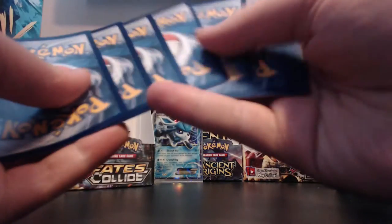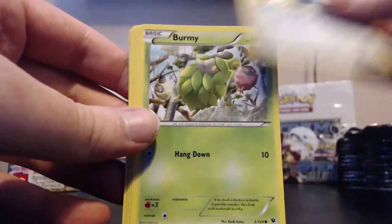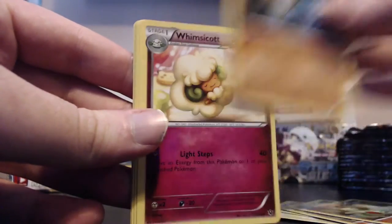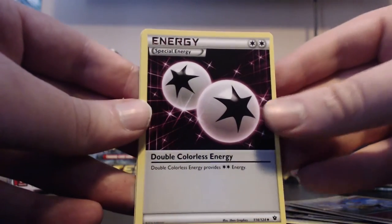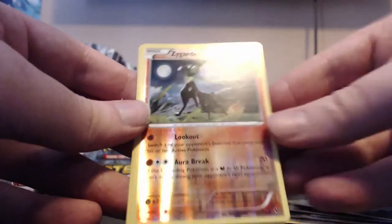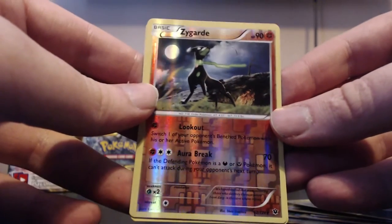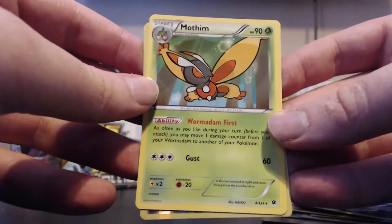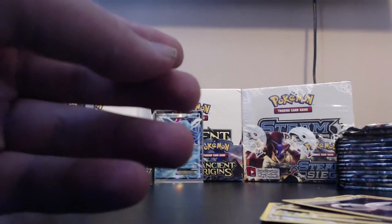Pack two: Bronzor, Burmy, Carbink, Larvitar, Diglett, Windsort Cut Break, special energy, Double Colorless. Our reverse is a Zygarde - I think that's the 10% form, one of the forms. And our actual rare is a Muffin. Let's put this aside.